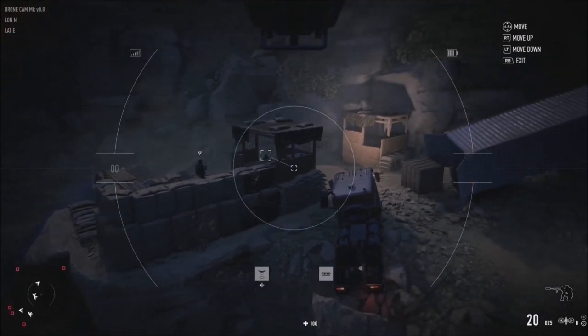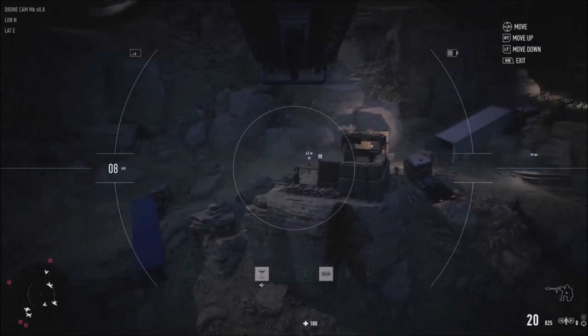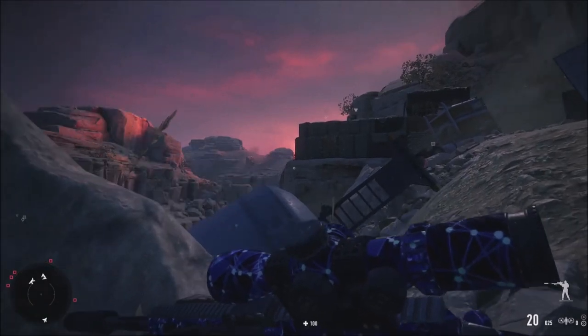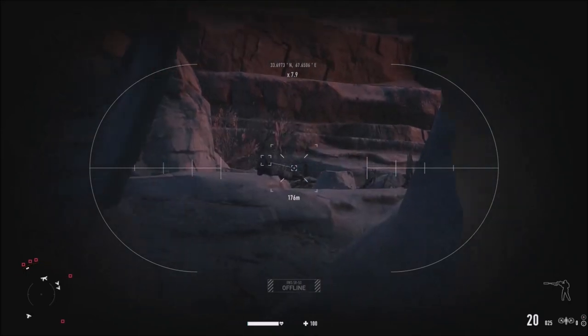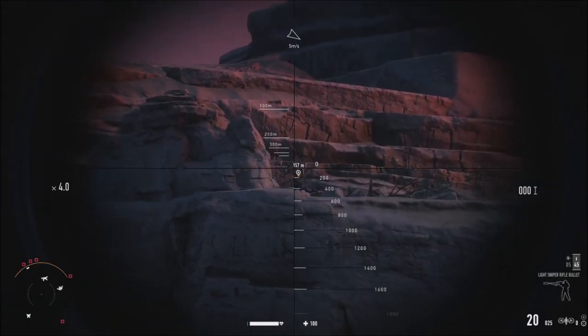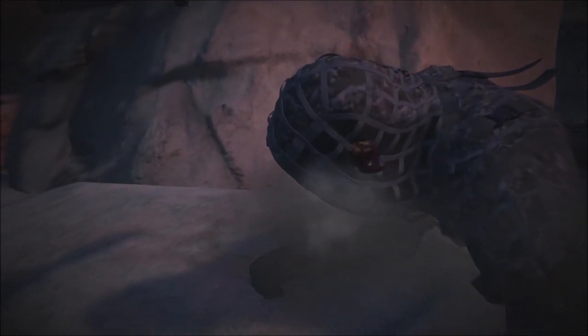There's apparently a sniper somewhere that can see me. Scouting ahead — if I hadn't scouted, somebody would have noticed something. I spot the sniper's position. There he is, that's the guy that's seeing me right now. With a clear shot — boom, just like that. We're well hidden. We can't allow snipers to spot us from afar.